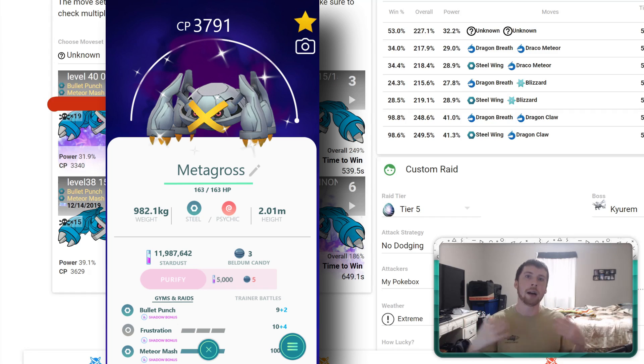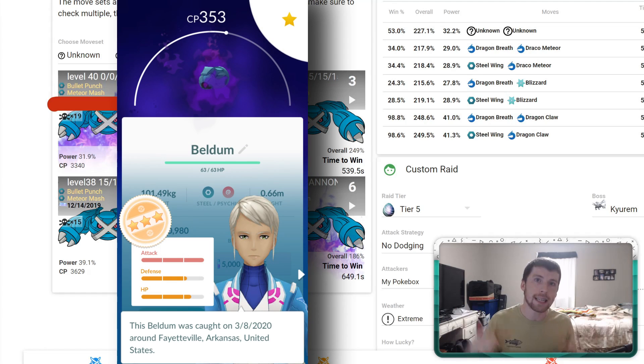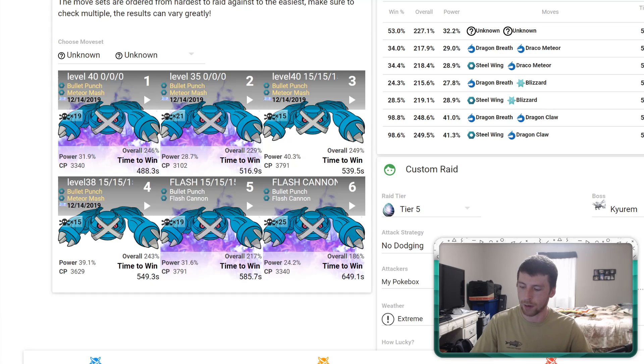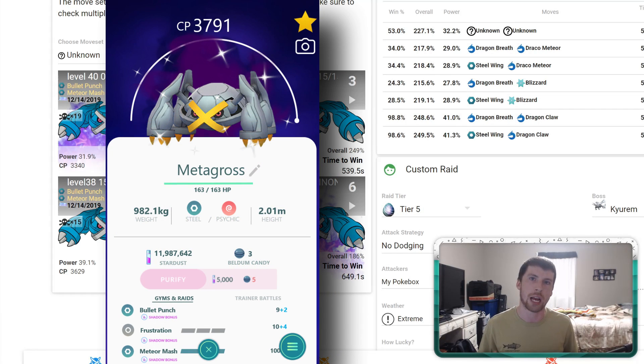This leads me to believe that a Meteor Mash shadow Metagross, regardless of the IVs, could end up being a very solid option. I myself have a Beldum that I honestly think is decent in IVs and something I am seriously considering getting ready. I'm going to TM away Frustration and then evolve it either during the December Community Day or use an Elite Charge TM to get that shadow Metagross ready. I hope this gives you some clarity as to what exactly you would end up doing with these shadow Pokémon.